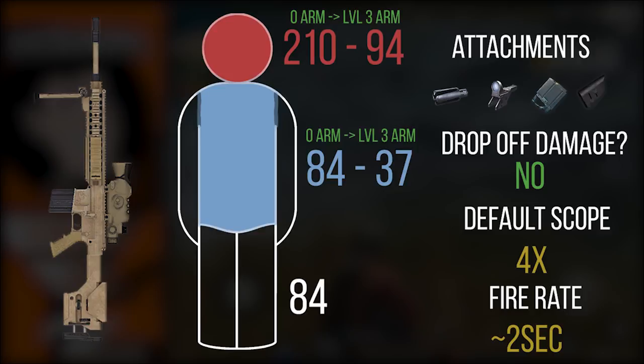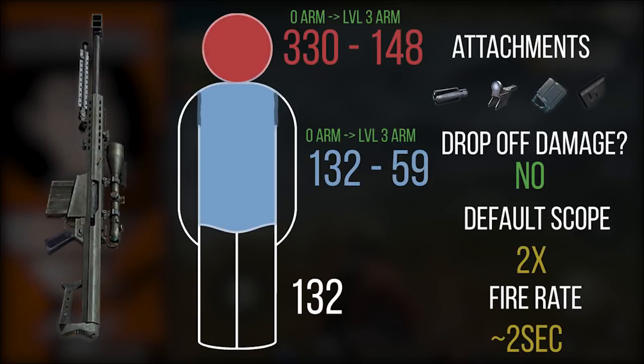At level three armor, it takes three shots to the body to kill someone, two shots to the limbs. So realistically, the main things to watch for when using these bolt-action rifles are level three helmet when going for headshots, and level three armor when trying to land quick successive body shots. Those two snipers are your two bolt-action options.